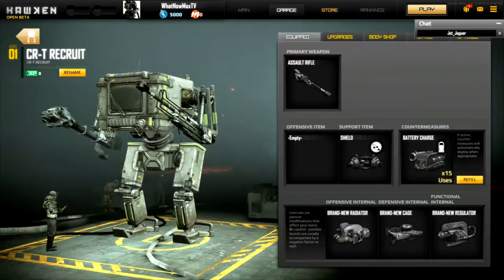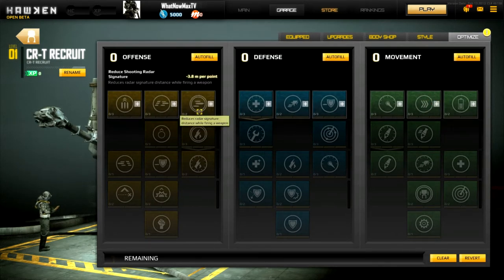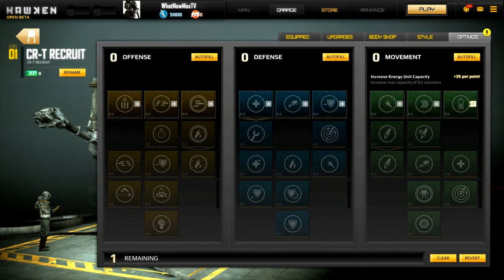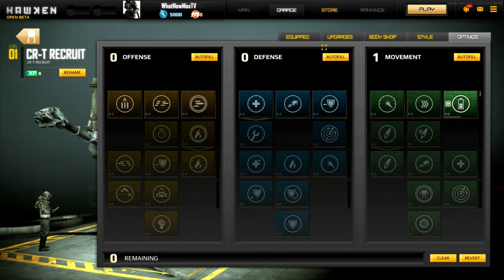Hit customize and you have all these different customization options, but we're going to go ahead and skip over to optimize. You see a trait tree - you won't have many points, but you have one point. I watched some guides and basically what you want to do for the mech we have is put it in movement, starting with the EU canisters - the energy unit. Make sure it saves by going ahead and going back to equipped.